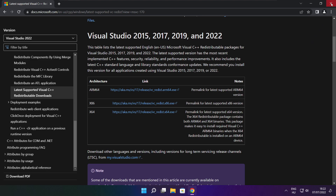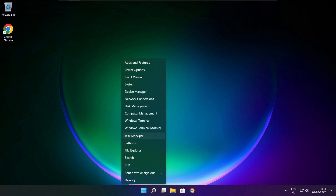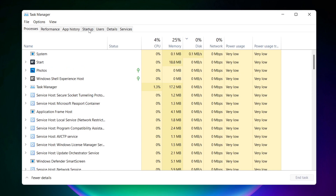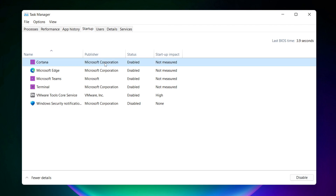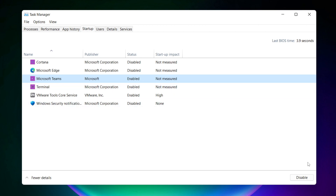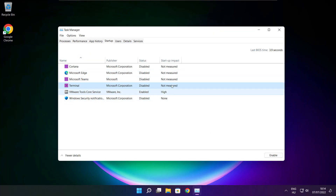Close the internet browser. Right click the Start menu and open Task Manager. Click Startup. Disable unused applications. Close the window.